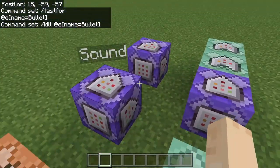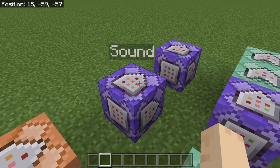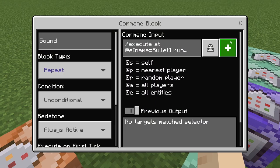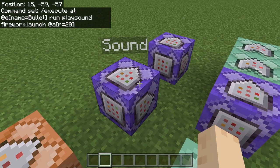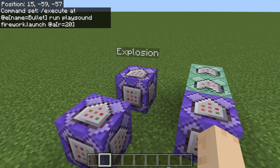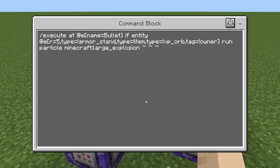I also have a couple of repeating command blocks to make the turret and missile more realistic — one for sound and one for the explosion. For sound, repeating always active: slash execute @e name=bullet run playsound firework.launch @a r=20 — any nearby players hear the missile sound. For the explosion, repeating always active: slash execute @e name=bullet if entity @e r=5 — if any entity is within five blocks, excluding armor stands, items, XP orbs, and the owner — run particle minecraft:large_explosion, showing an explosion where the missile hits.